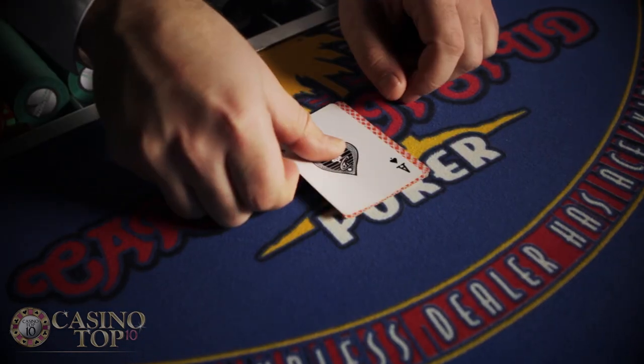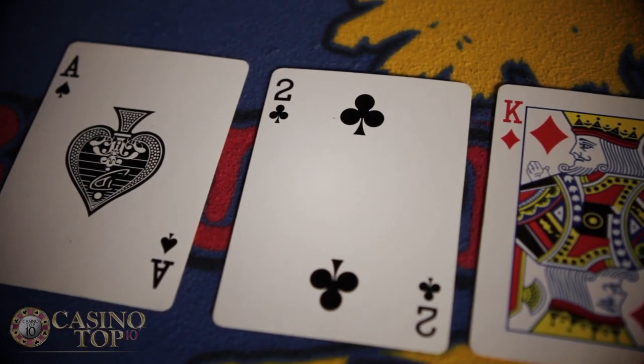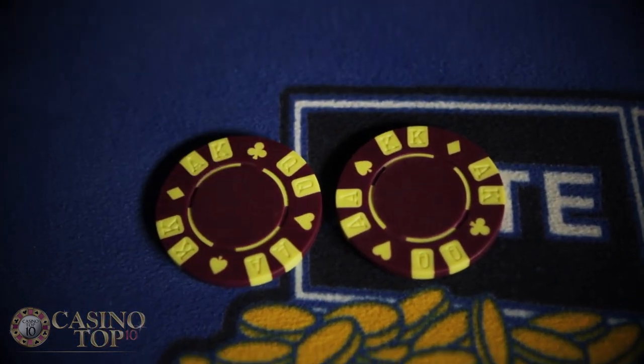Once all the players have either folded or raised, the dealer reveals his hand to see if he qualifies. The dealer must have at least ace-king high to qualify. If he doesn't, all players still in the hand automatically win their ante bet and push their raise bet.